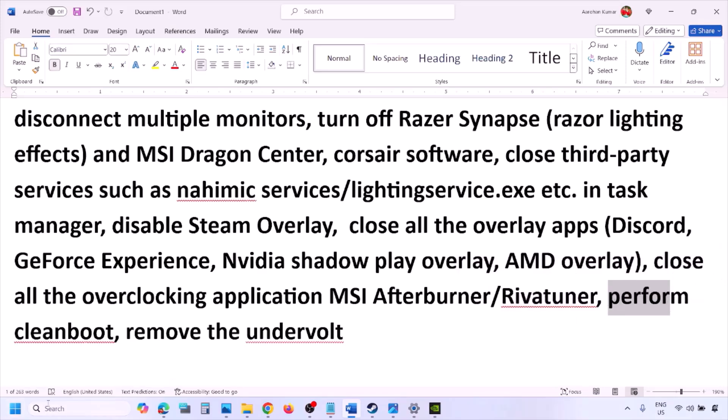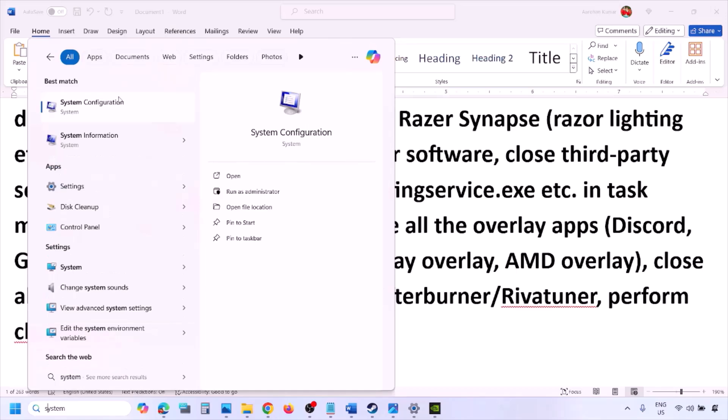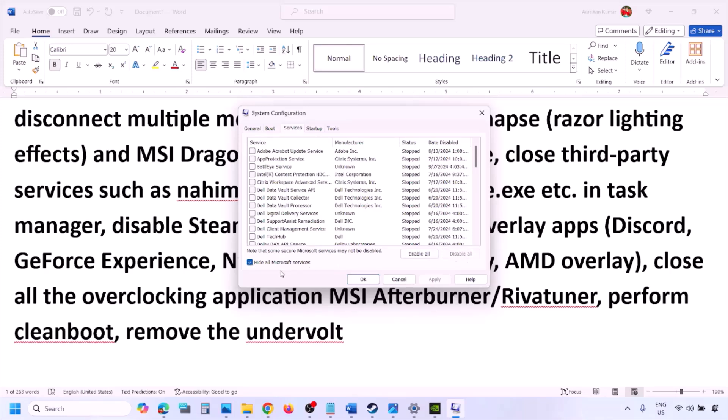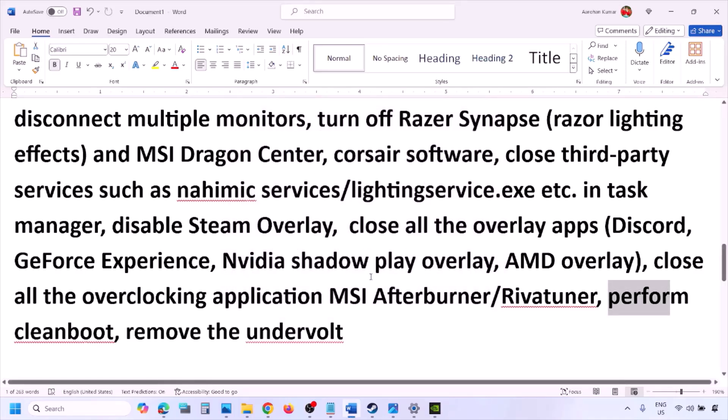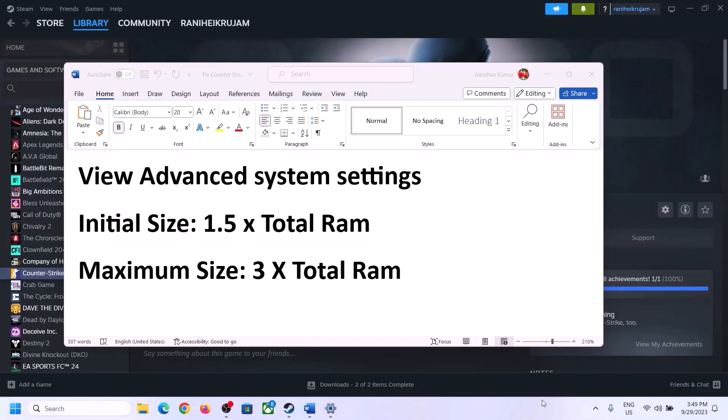Perform a clean boot. Type 'System Configuration' in the Windows search box and open it. Go to the Services tab, check the box which says 'Hide all Microsoft services,' and then click 'Disable all.' Click Apply, click OK, and when prompted to restart, restart your computer and then launch the game. Also, if you have undervolted your computer, remove the undervolt and then launch the game.